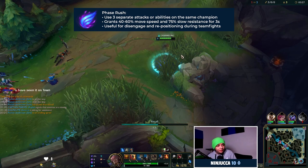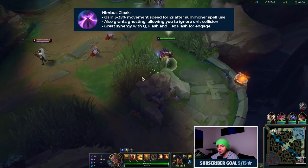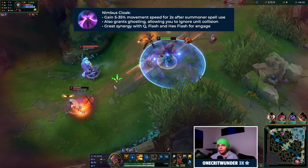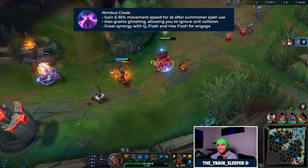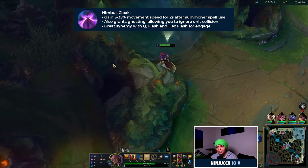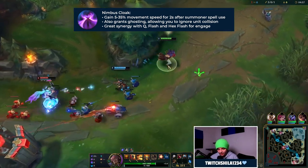Now for the rest of the runes in the Sorcery tree: on line one we're going to take Nimbus Cloak. We'll take this in pretty much every single game. Nimbus Cloak gives you a movement speed buff for two seconds after you cast a summoner spell. The most noticeable summoner spell for Nimbus Cloak on Set support is Flash, of course. Whether you're aggressively flashing into the enemy and want that speed buff to keep up with them, or defensively flashing away to get out as quickly as possible, having that movement speed buff for a full two seconds after your Flash is really really useful.